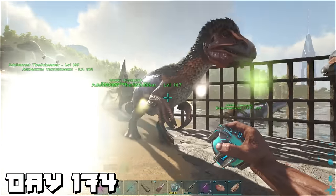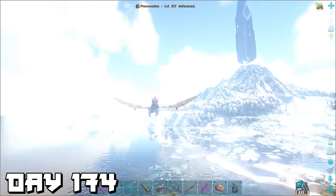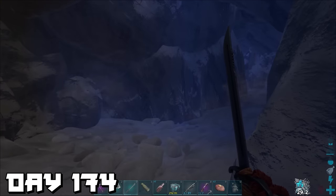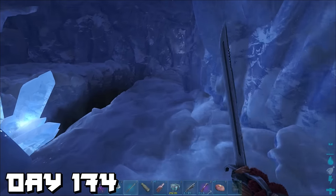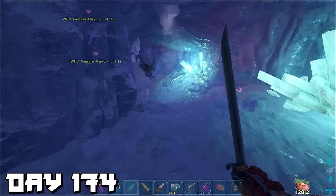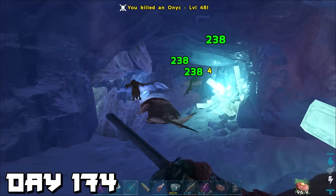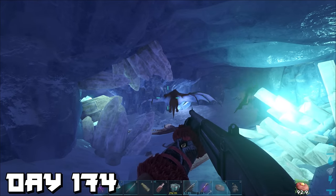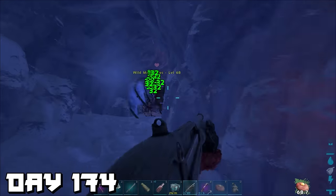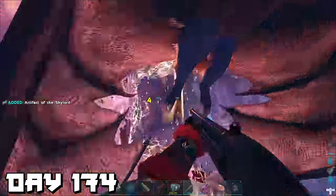Day 174 — getting bored of raising therizinos, so we ran a quick cave nearby in the snow biome just around the back of the blue obelisk. Unfortunately the cave is too tight for the baryonyx so we run it on foot. There are two dangers: bats and random drops off the edge. The cave itself is kind of pretty. The strategy is to pull one bat at a time, kill it, and move on — patience is very important. After making it through we grabbed the artifact and hightailed it out, getting briefly lost on the way out.